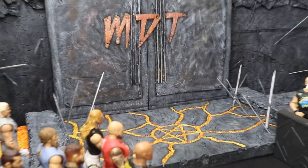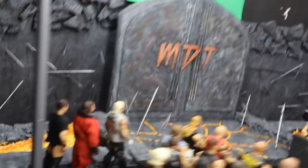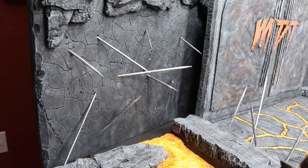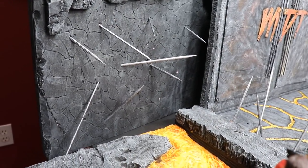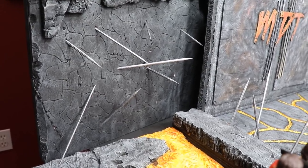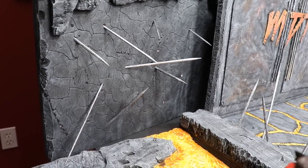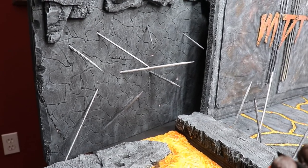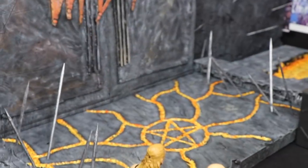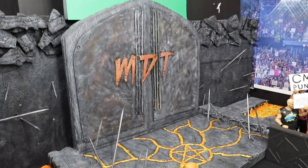One thing I did add to the floor right here is little dowels — like little barbecue skewers. They look like Mortal Kombat spikes. You guys know in Mortal Kombat when the game's over, you plummet to your death and the spikes stab through you — that's kind of the effect I was going for. It's like hell, with spikes coming out of the walls and out of the floor on the main stage and on the other side to match.